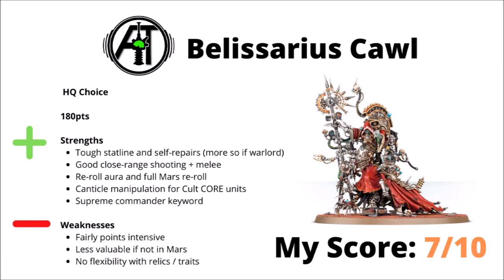Finally for the core codex itself, before we move into some forge world things, we have the HQ section, and we'll start with Belisarius Cawl himself. He's an 180 point Supreme Commander, so can lead the faction into battle, and with the Supreme Command attachment he can be really quite flexible on what lists you include him in. He costs a lot, though does bring a fair amount to the table — it's really quite tanky, and doubly so if it's your actual warlord, a fairly decent threat at close range shooting and in melee, and hands out some pretty helpful buffs including a reroll aura, full rerolls to hit with a Mars unit, and allows a little bit of canticle manipulation for core Cult Mechanicus units. Despite all these advantages though, Belisarius Cawl really doesn't seem to be taken all that much in the strongest lists. He is fairly points intensive, and you can get quite a lot out of the AdMech HQ section between the various relics, holy order traits, and warlord traits — not being able to pick and choose those is a bit annoying. He's also a bit less valuable if he isn't in Mars, and his canticle manipulation is a bit hard to use productively, as you only have the choice of Castellan Robots and Electro-Priests as the only Cult Mechanicus core units. Overall I've ranked him a 7 out of 10 — possibly not quite the optimal HQ choice to lead the army, but if you want to make him work, I certainly think that you can.